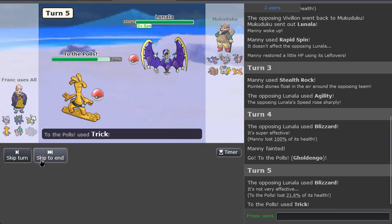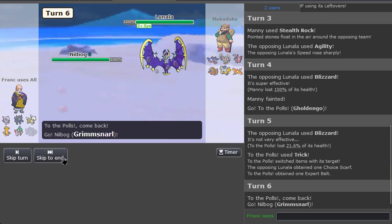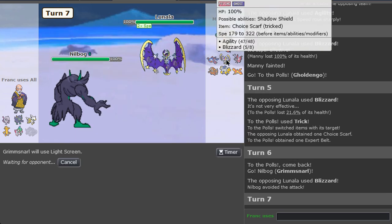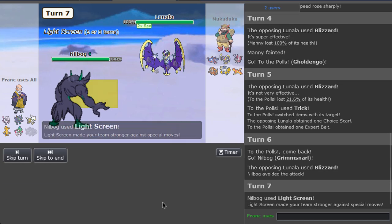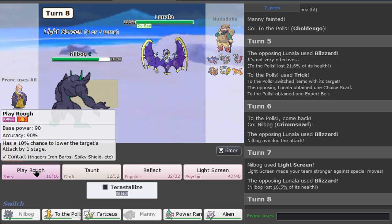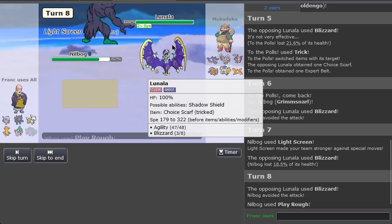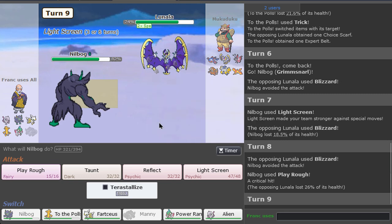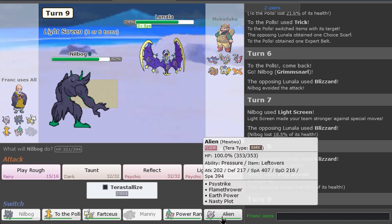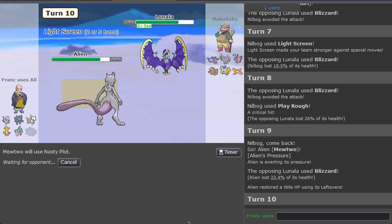We tricked him into Blizzard, which is kinda neat, not gonna lie. Now we can set up the screens, do some work. Blizzard Lunala is not something I was expecting, to be honest. I think right now we try to break the shield. There we go. After that, going to Mewtwo would be good - we could get a Nasty Plot. Last Blizzard - there we go. We could even get another Nasty Plot, because he is minus one, technically.